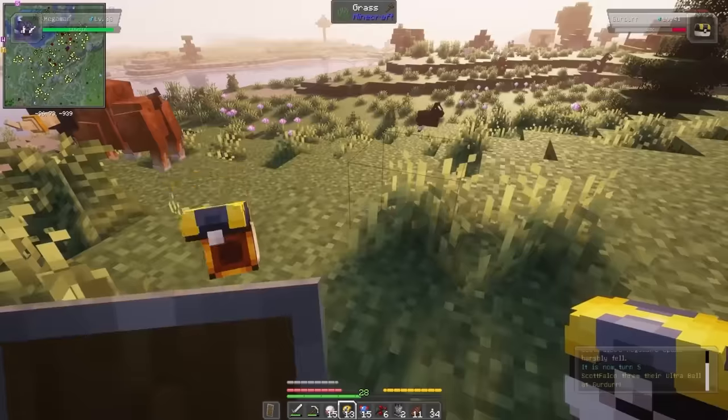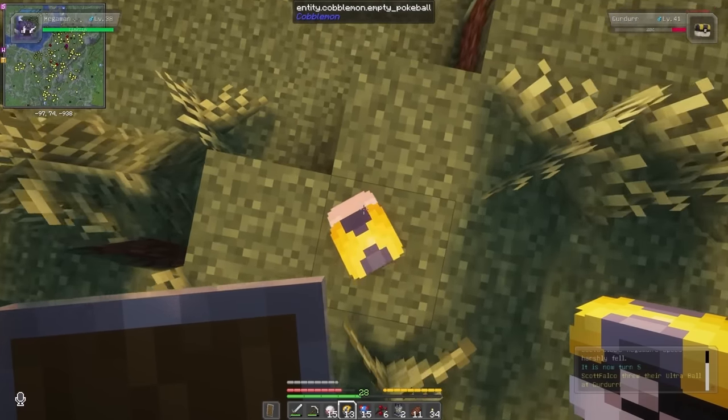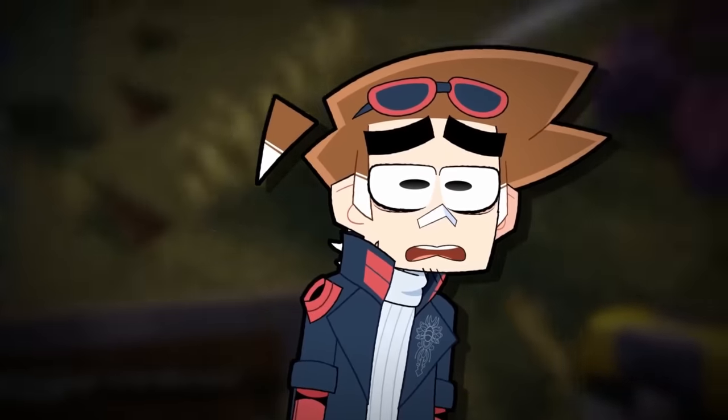When you do throw the ball, don't forget to crouch and jump on it to increase your catch rate. It's just like holding down B, and it totally works! Disclaimer: might not totally work.